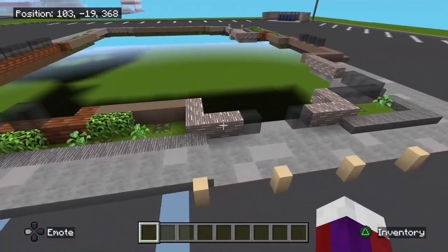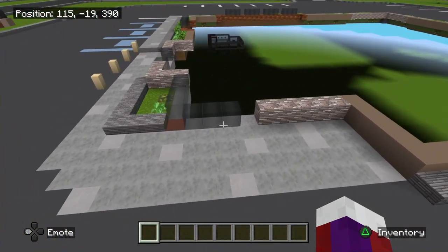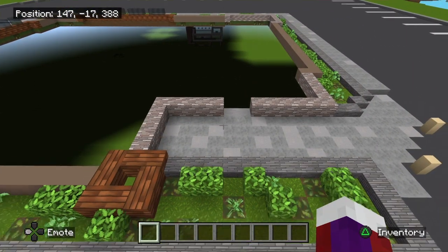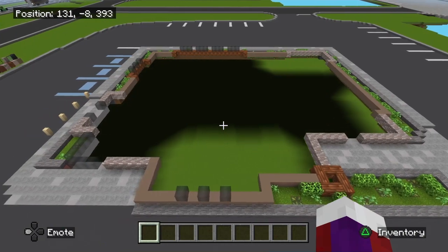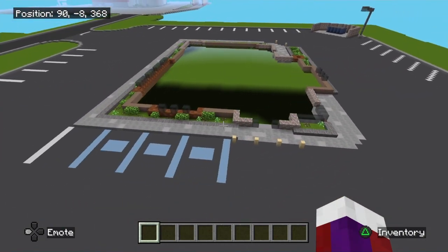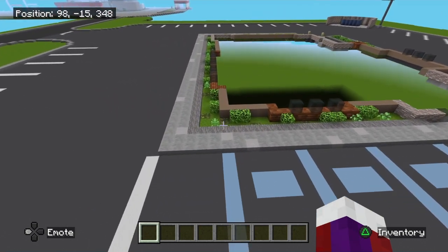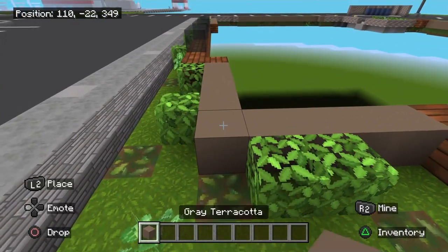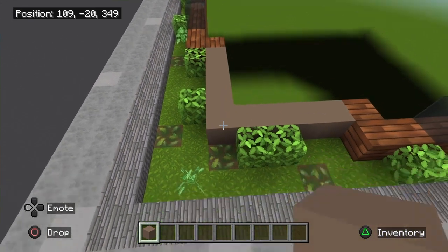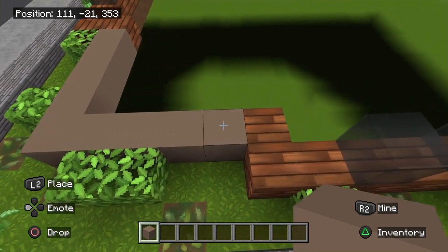Right here is going to be the front main entrance, right here is going to be a side entrance, and then we're going to have a back door right here — just trying to situate this so you have it all planned out which way you're going to be facing. We're going to go to the front here, left side, right here. We're going to start with the gray terracotta block on this corner.